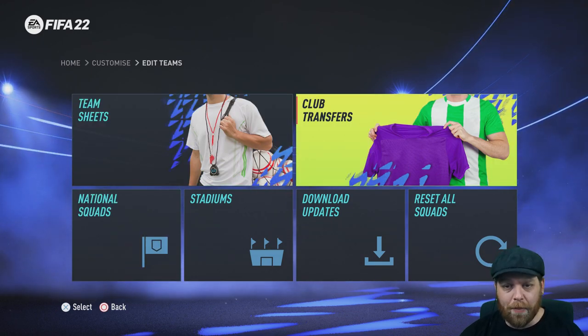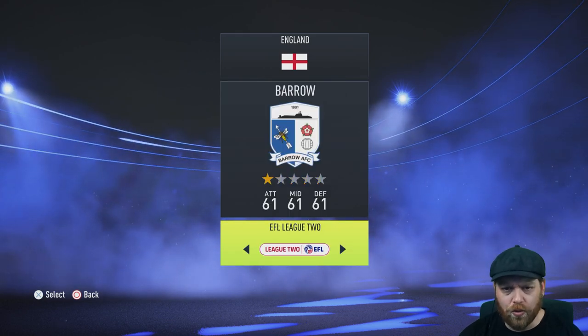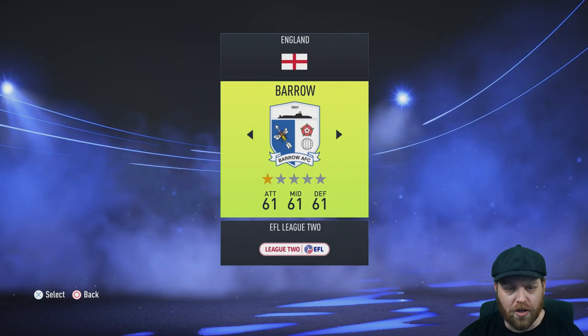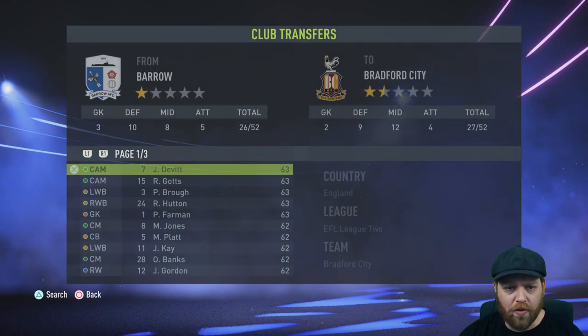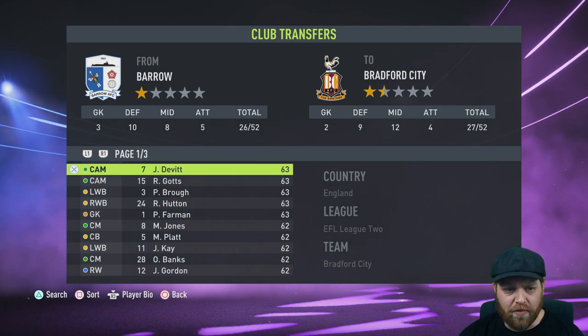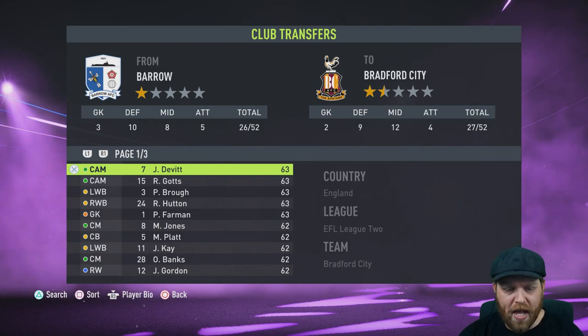But let's jump in to customizing a squad. So you're going to come in here to Club Transfers. We'll pick a team here in League 2 that won't have any money — but obviously with this scenario, money is no issue. We can jump into Barrow, for instance, and just sort of look. Okay, 63-rated players. Let's get some big name players into this Barrow team.